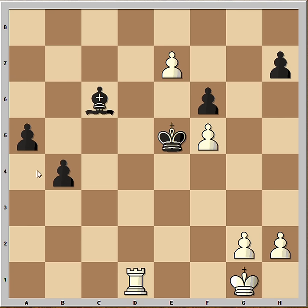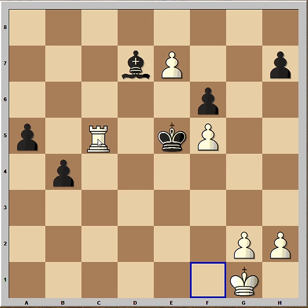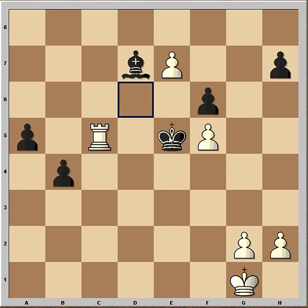He played A5, hoping to get one of these pawns to the first rank and get a new Queen. Rook to C1. Bishop to D7. Rook to C5, check. King to D4.